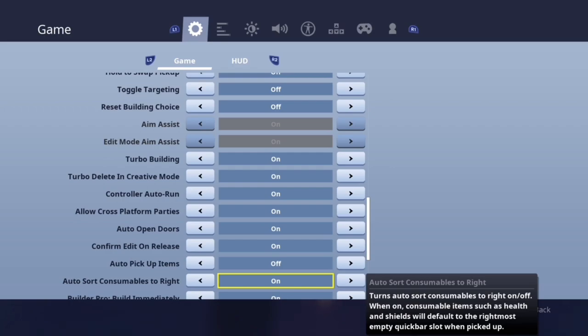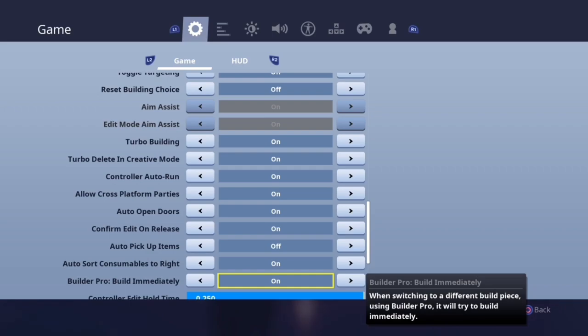A heads up for controller players: Epic changed the way you switch back to your inventory after having your pickaxe out. Previously, pressing L1 would switch to the most right slot and R1 to the most left slot after pickaxing. Now Epic has it so that whatever item you had selected before switching to your pickaxe, when you switch back it'll automatically return to that exact item regardless of where it is in your inventory slots.